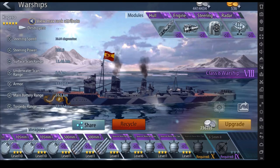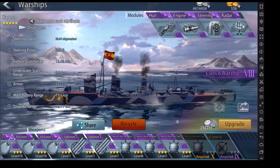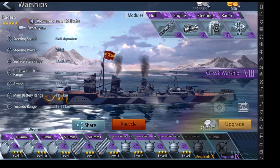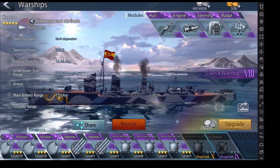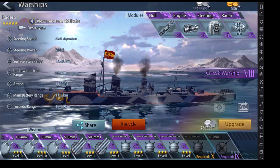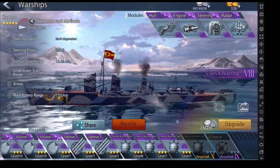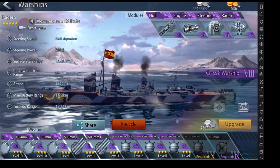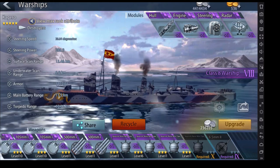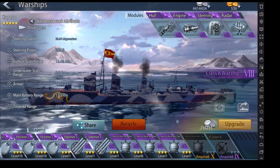Destroyer versus destroyer is perfectly fine to try to take them out. In a battle your first main purpose is eyes, your second main purpose is to lay down your minefield and shoot your torpedoes, and if there is an enemy sub — take it out. The reason being, battleships are counting on you not to let those subs get through. So it's very important to watch your map and the loading screens to make sure there is no sub on the map — if there is, your job is to take out the sub before anybody else.